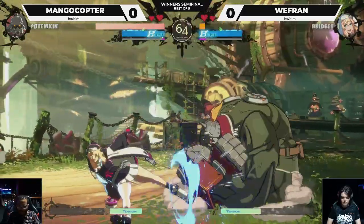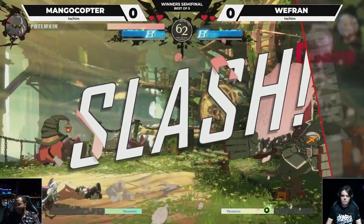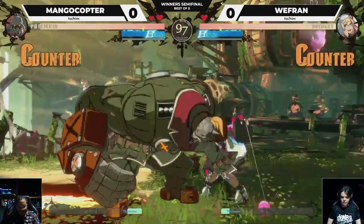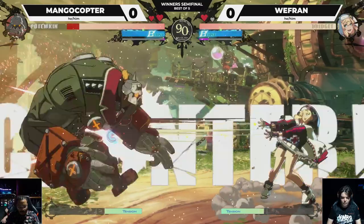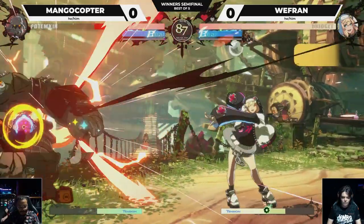HPBs to get distance. Good far slash. First round going to Mango. Slidehead hits with the trade. Good counter hit from WeFriend. Backdash far slash puts Mango in the corner.